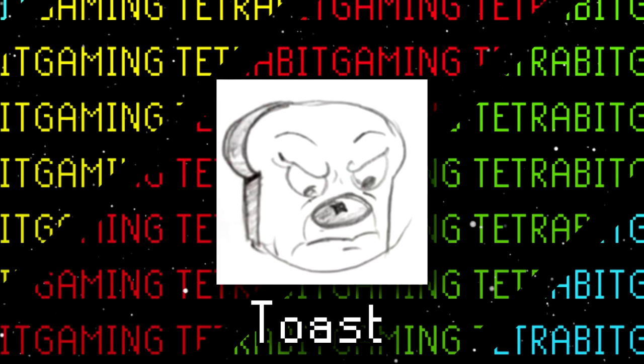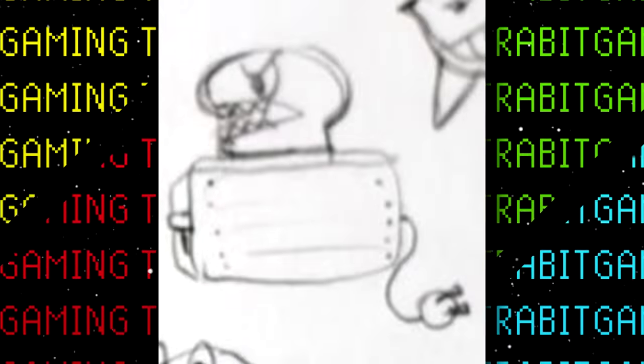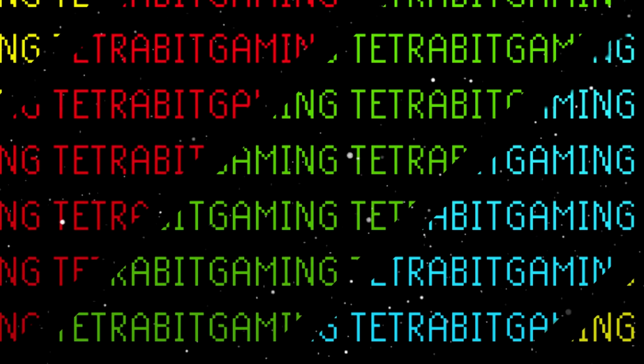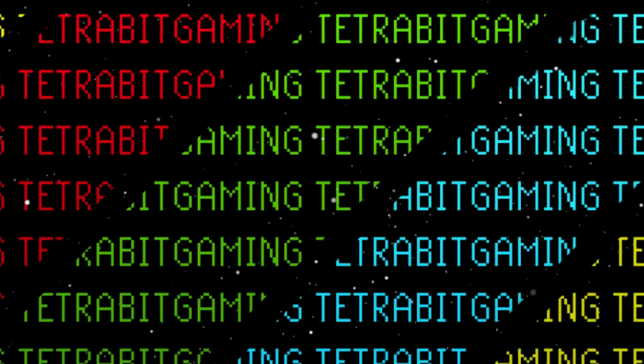Next up is Toast, who is only seen in very early development and never made it past crude sketches. As expected, the fight would have involved bread and a toaster. Next are two scrapped vegetable bosses believed to have been part of the Root Pack boss fight. First is Radish, who has fully made animations and a complete sprite sheet — fans have found ways to load him into the game, suggesting he was scrapped much closer to release.